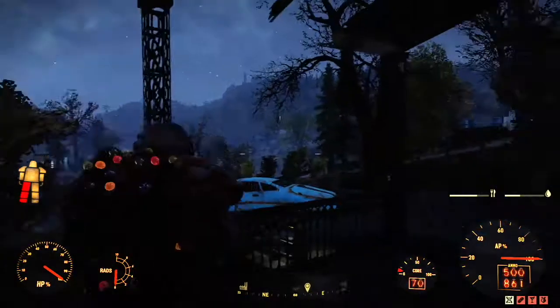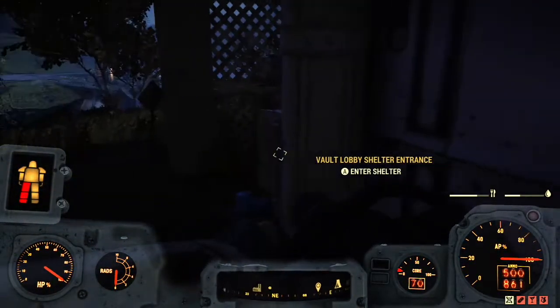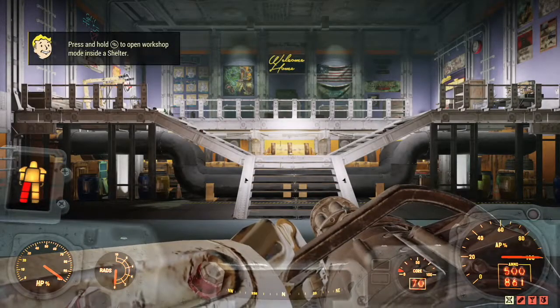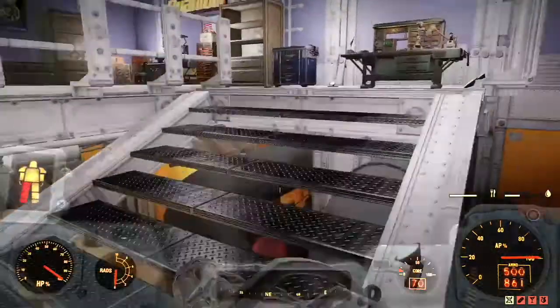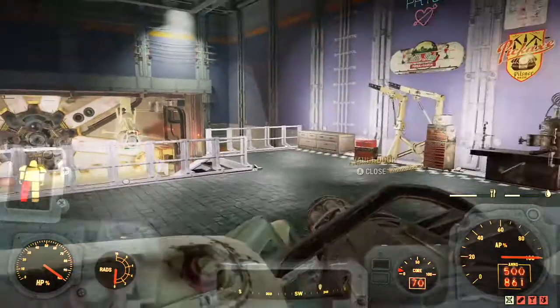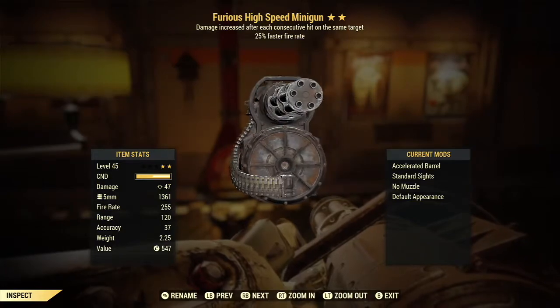Something's wrong with this gun — I don't want to go to the bench and show you, but for some reason, with the way I have it built right now, the prime barrel only does one additional damage. This other barrel does one less damage but has a higher fire rate, so it's kind of redundant. I don't know if that's a bug because it should be boosting the damage more, but it's not.